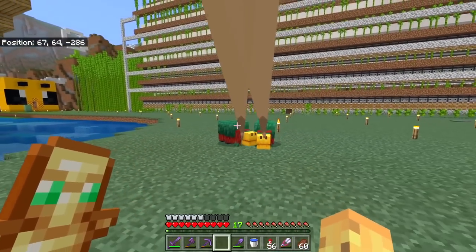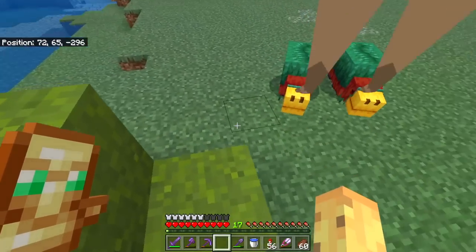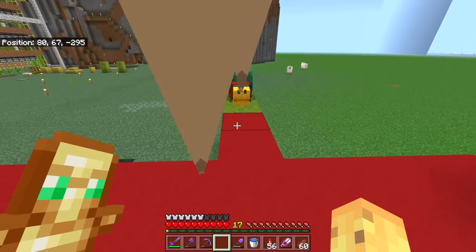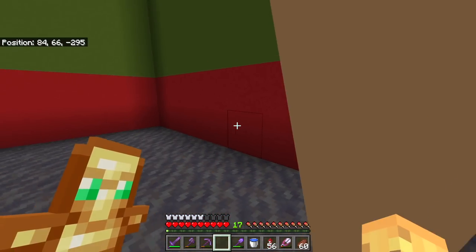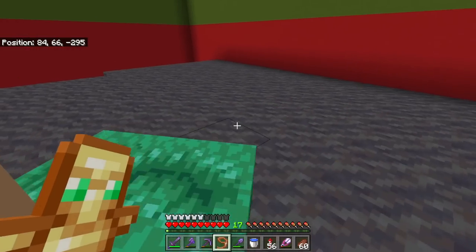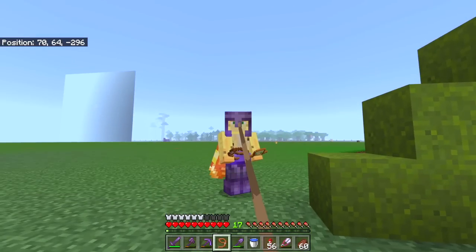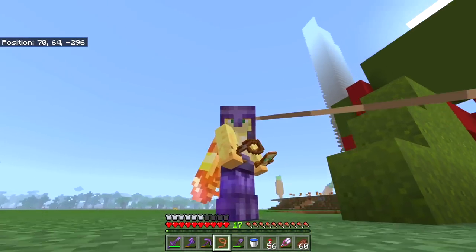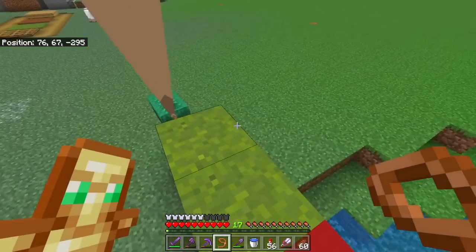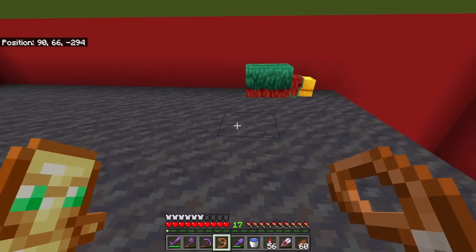We're going to jump them up this staircase and lead them inside. There's one trapped underneath, so we'll take this lead off and get back underneath to get them again. Nothing about the leading process makes sense - why does it come from my head? Also, the sniffer kind of just ignores that he's being pulled most of the time. But this is my baby sniffler area and this is where they're going to grow up.